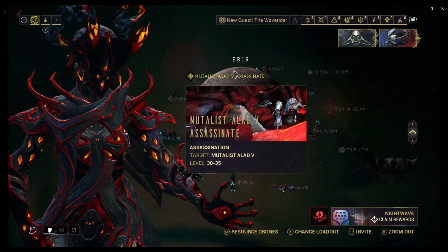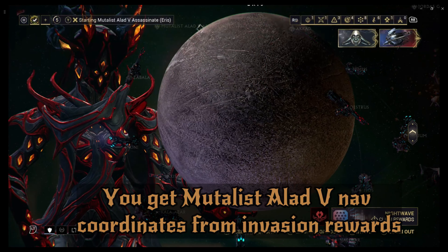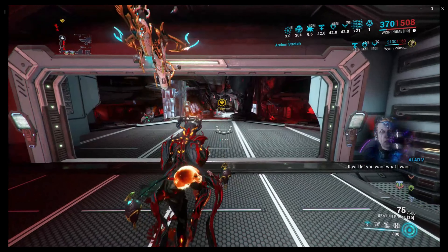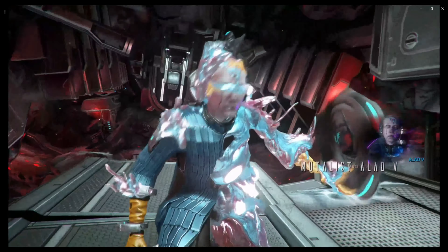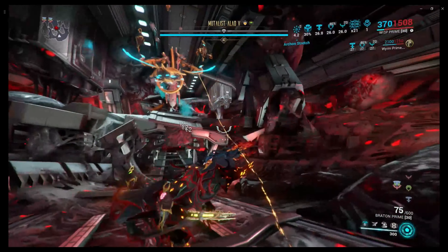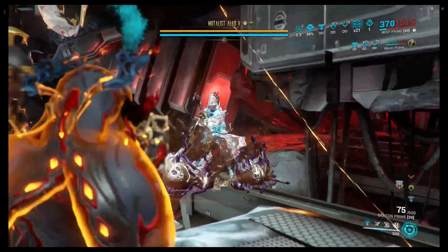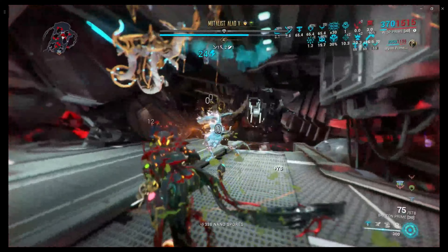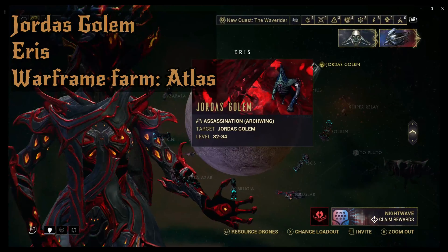The last two on the list are Mutalist Alad V and the Jordas Golem. Going with the easiest one first - Mutalist Alad V. When you get to this room, step inside. This is a very interesting mission - he is going to take control of one of your Warframes. Whenever his collar is off of him is when you're able to attack him. And just like that, he's done - now it's time to leave.